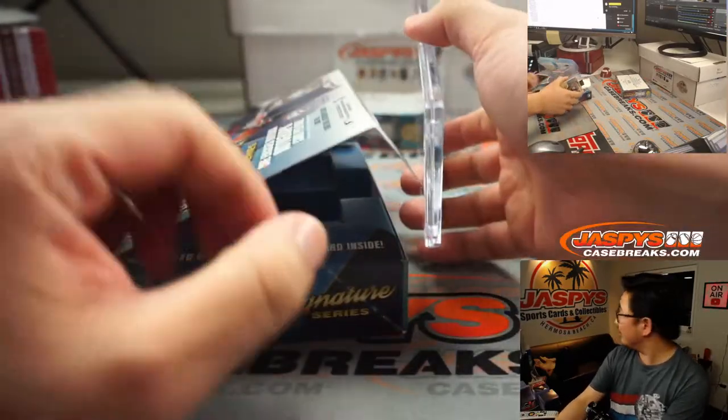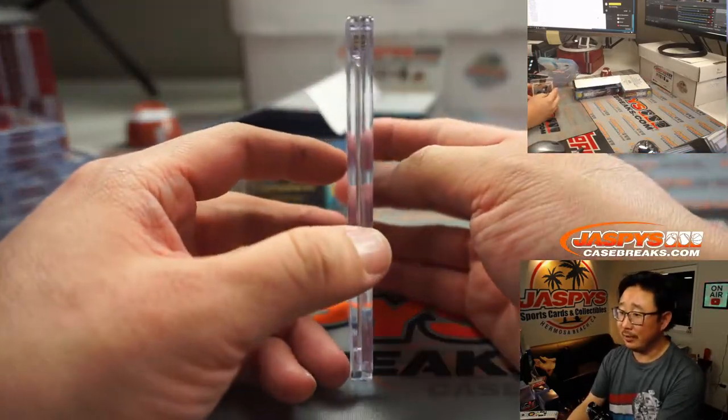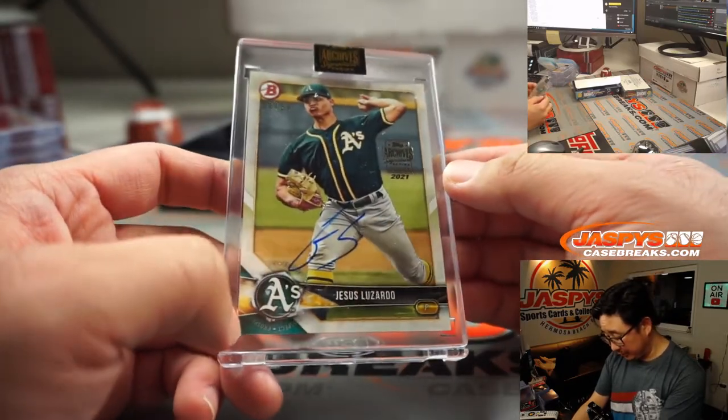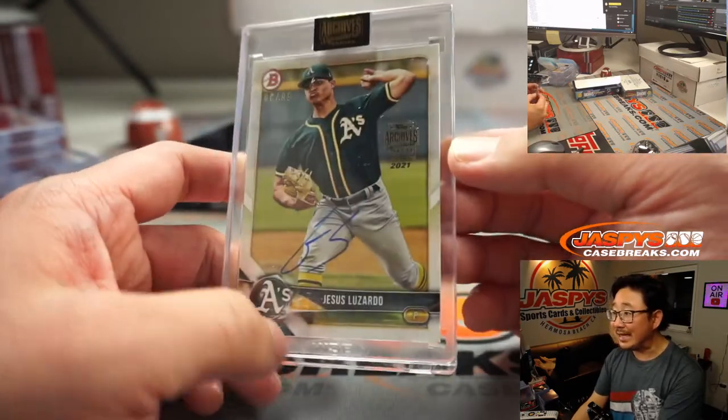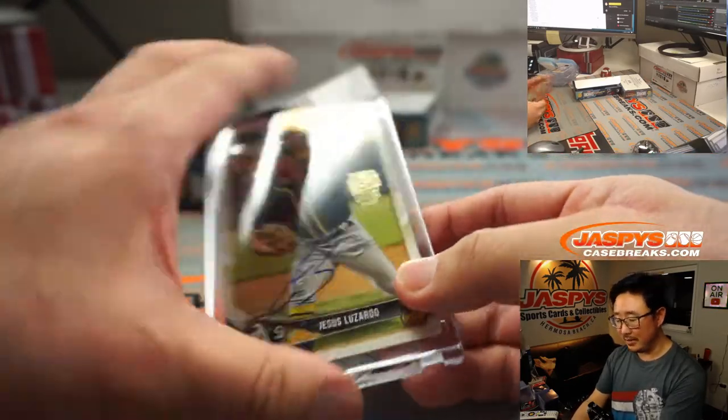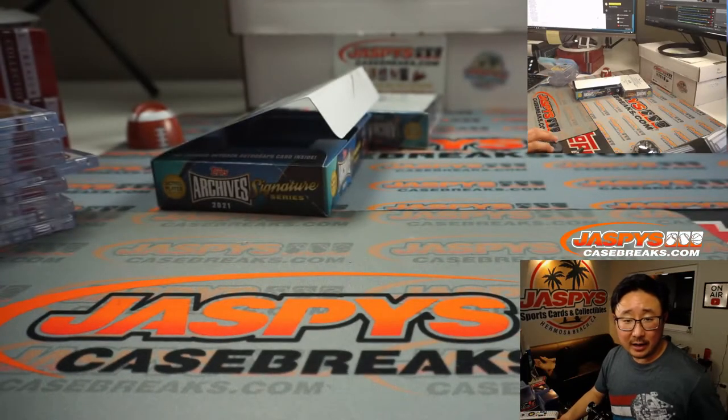We need to get an NBA Jam here at the shop, although we might not get very much work done. There's Jesus Luzardo — six out of 99. Jesus goes to Ryan Kaysen.